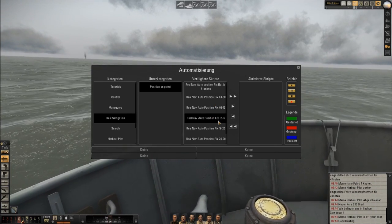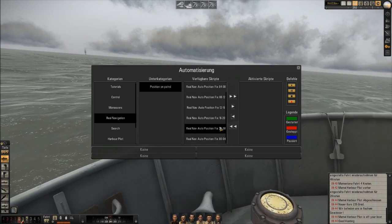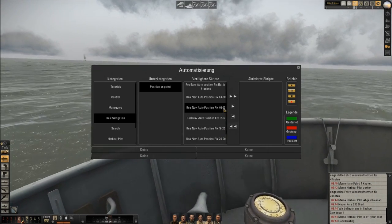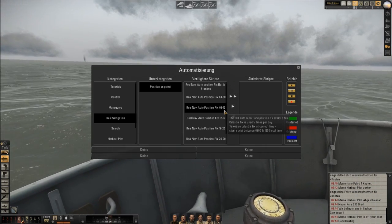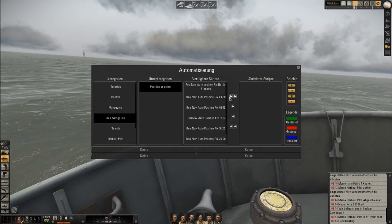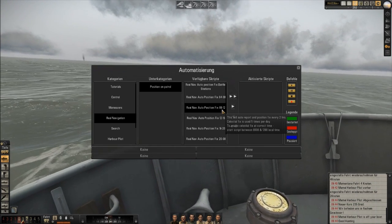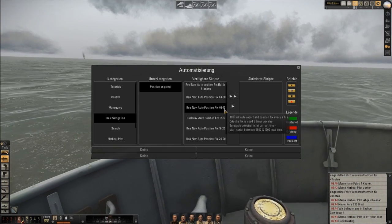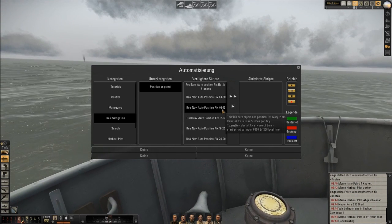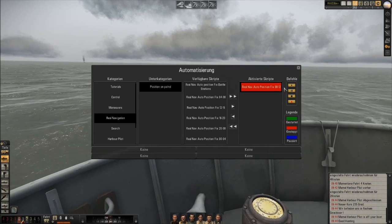It's important as well that you choose the right script. You have six scripts for different time periods, and you have to choose the one that matches your current local time. As you can see it's close to 10 o'clock local time, so we would choose the 8-to-12 script — that just means you should activate this script if your local time is between 8 and 12, as simple as that. Select it, activate it here as you did with the harbour pilot.